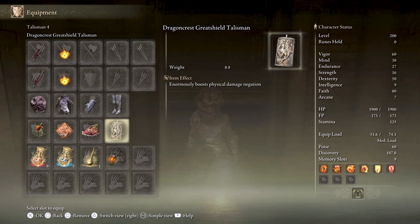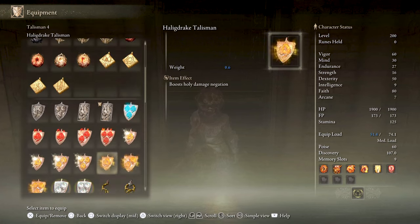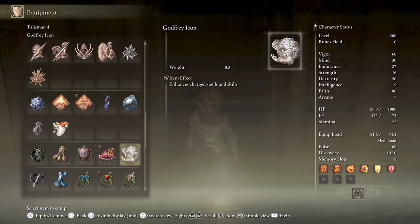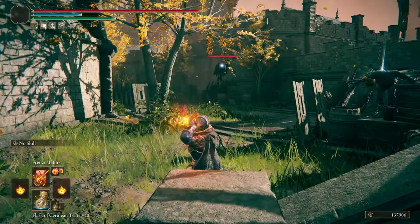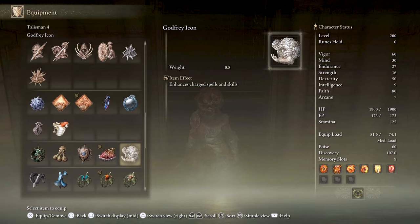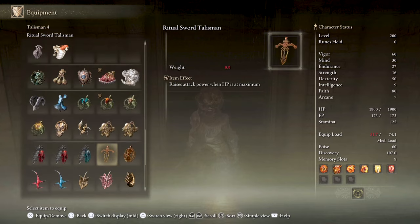There are a couple of Talismans that you can swap in this build depending on your playstyle or the circumstance. For example, you can change the Dragon Crest Greatshield Talisman for the Godfrey Icon if you like to use your charged incantations constantly for more damage, or use the Ritual Sword Talisman for a bump in overall damage when your HP is at maximum. Really, it's up to you how you want to play it.